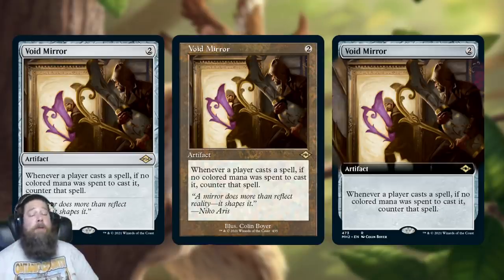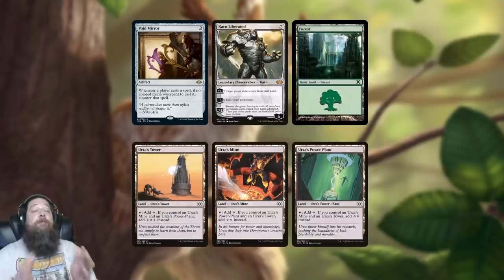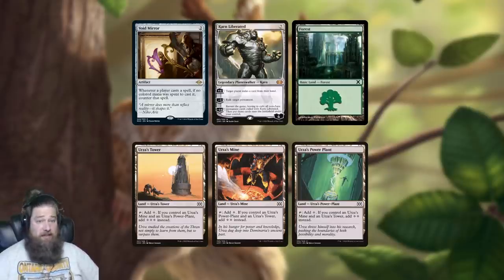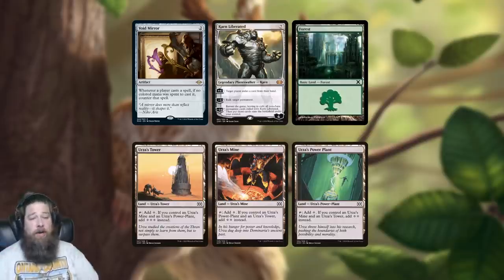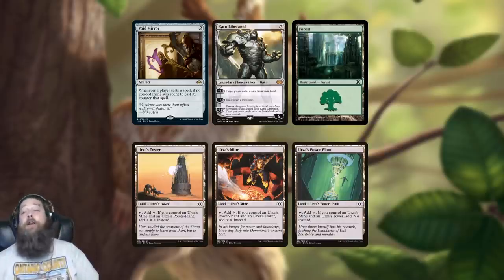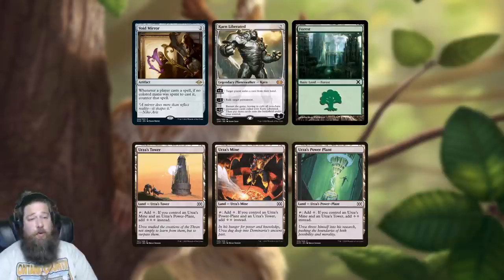You can play Void Mirror in your sideboard to hate on specific archetypes. The meme is that this is good against Tron, but it's actually not that great against regular Tron — because if they want to cast Karn Liberated with all colorless mana it would get countered, but they can simply tap one Forest, mix that colored mana in with their Tron mana, and their Karn resolves normally. So it might slow down some draws but it's really not that good against regular Tron.